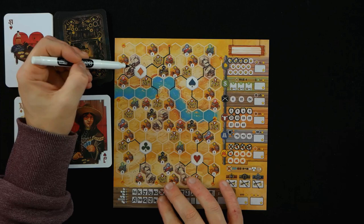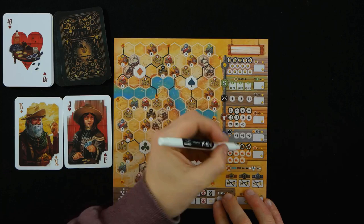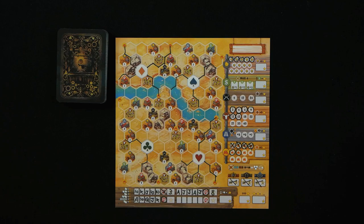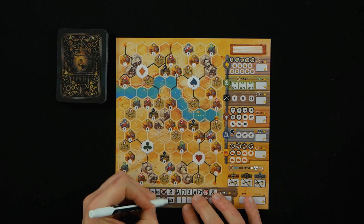Drawing one, two, three — getting a gold mine and another town. Feeling good about that. Still might not get the point threshold, but feeling good. Ten, Jack, Queen, King, Ace — that's five points doubled to ten. And we are ready for the last and final round.